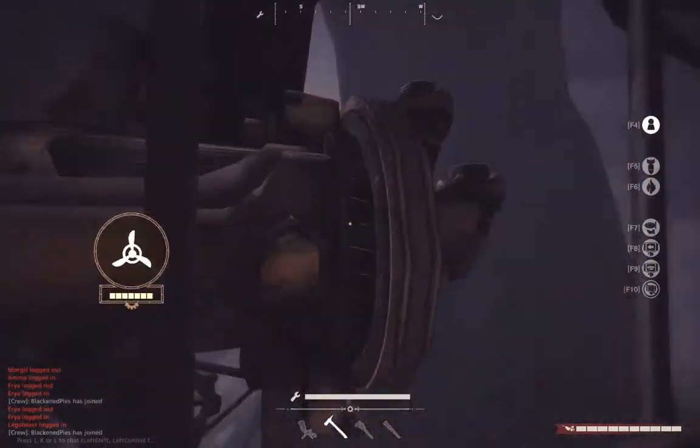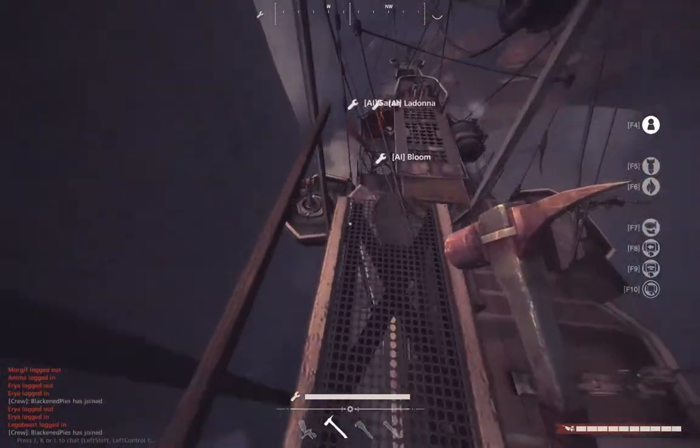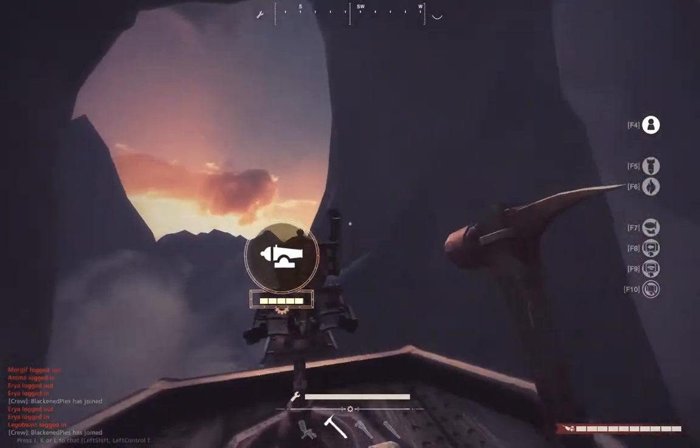They're in charge of chemtraining the balloon, buffing the sub up here, and they're shooting the top guns. To get down to the guns, you just jump down here. Nothing special.